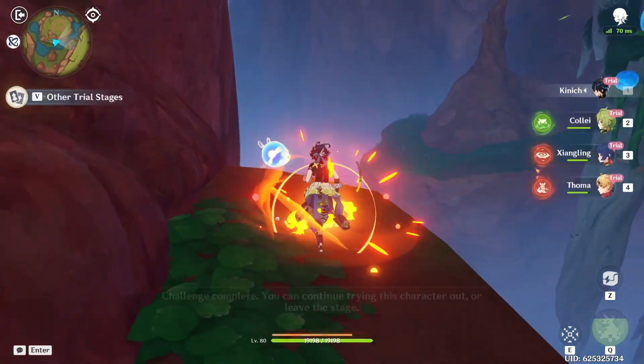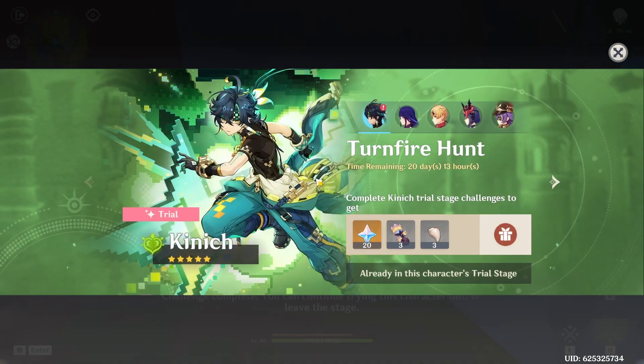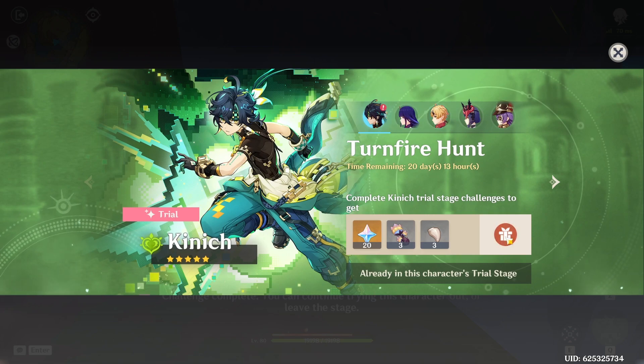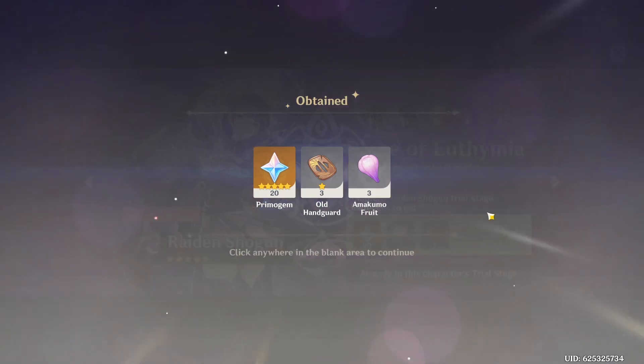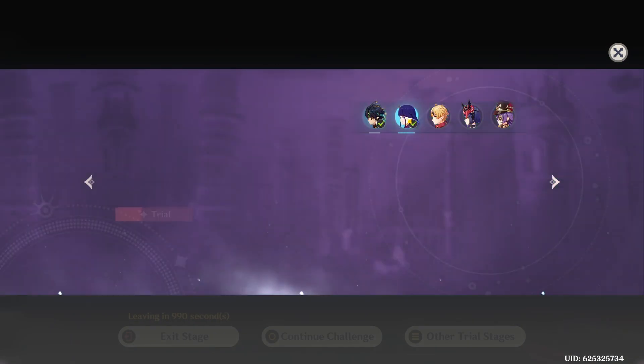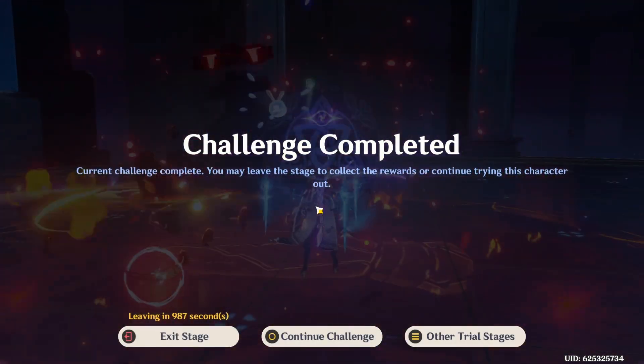There we go, we found them! Woohoo! We'll also do Raiden's off camera. Okay, there we go — claim these primogems. We claimed both of them. Oh, that's awesome!